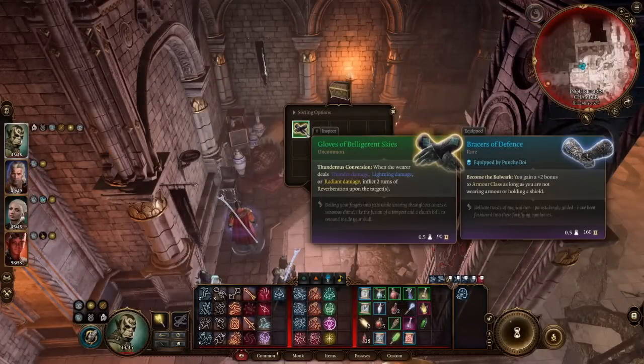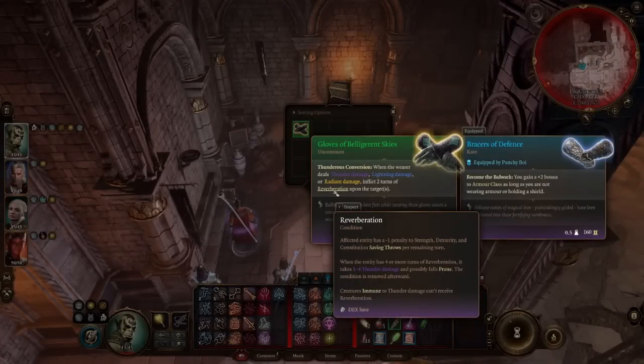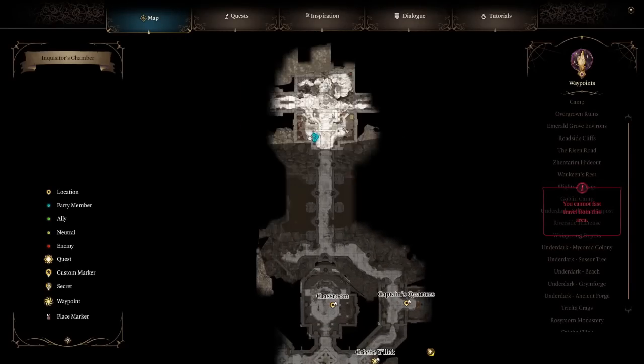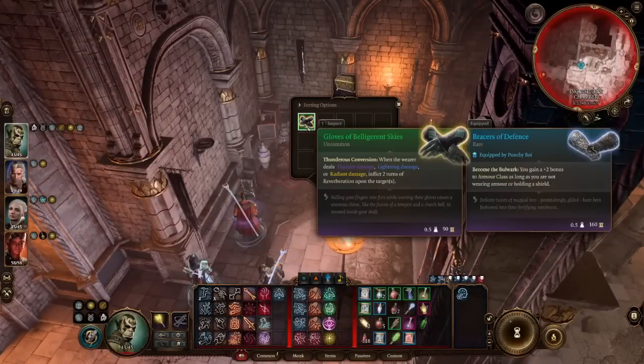The Gloves of Belligerent Skies — when you deal thunder, lightning, or radiant damage, inflict two turns of Reverberation on the target. Reverberation gives a minus-one penalty to Strength, Dexterity, and Constitution saving throws per remaining turn, and at four or more turns the target takes 1-4 thunder damage and possibly falls prone. Found in the Inquisitor's Chamber — turn left at the entrance and open the elegant chest there.